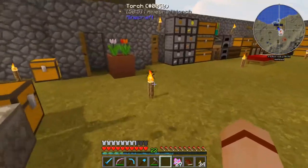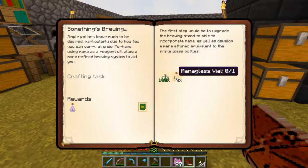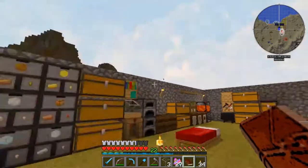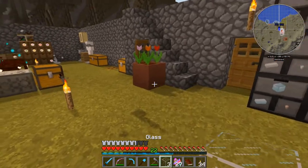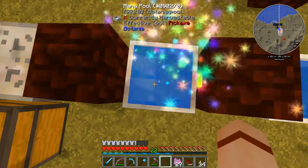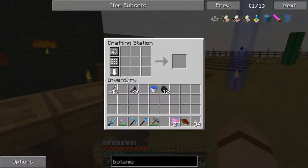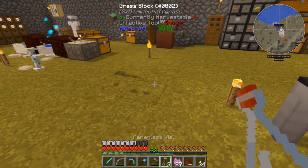We can just turn this to point at it and charge it up that way, or actually move it over here instead. So next thing we want to do is craft mana glass vials. The recipe is three pieces of mana glass. To make mana glass, you just take your regular glass and come over to a mana pool, toss it in there, and we have mana glass. Then we come over here, take our mana glass, and just like regular vials we get mana glass vials.